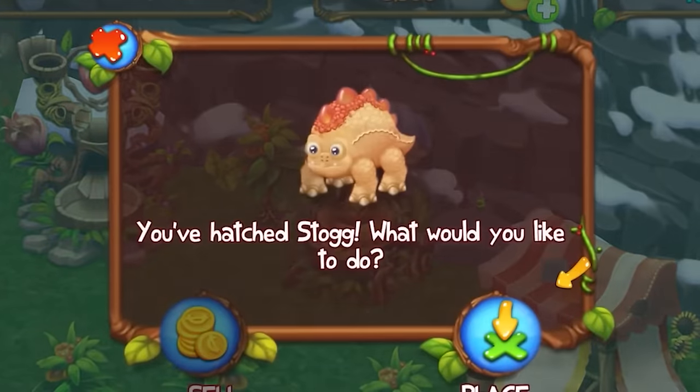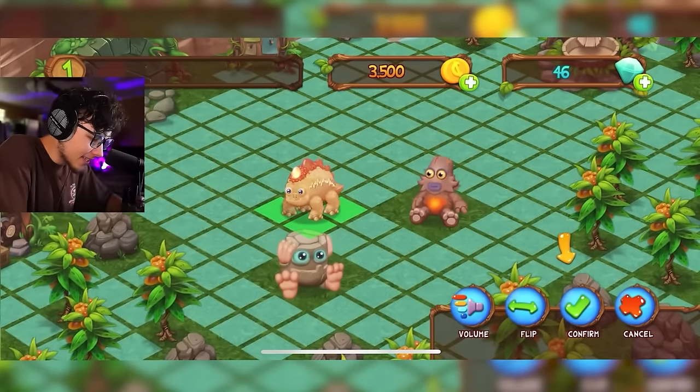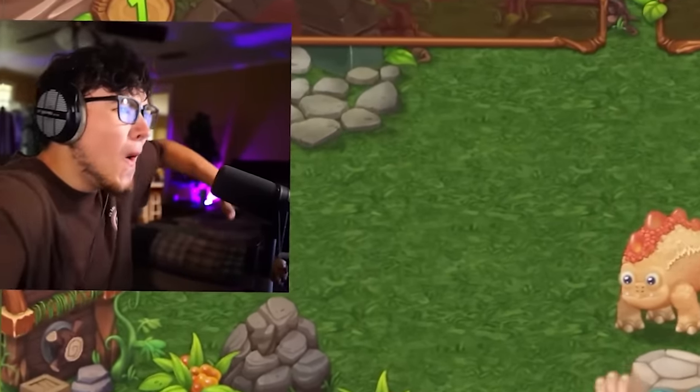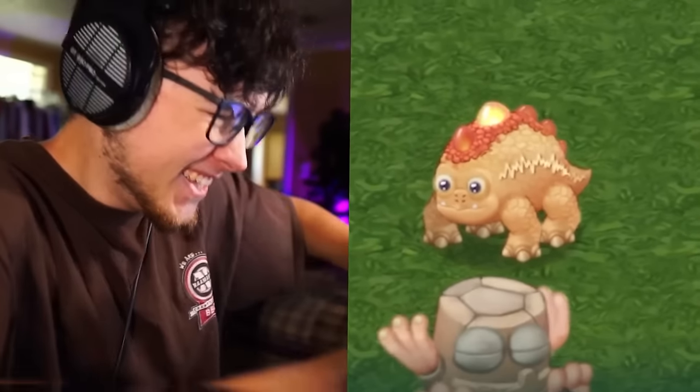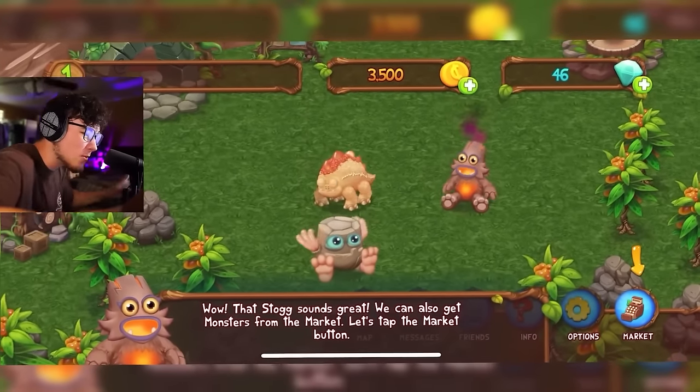We got a Stog! Look at him, he looks so cool. Let's drag Stog over here and hear what he sounds like. He's got that nice electromagnetic wave sound.